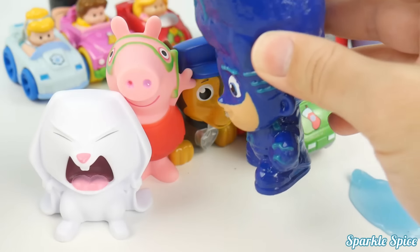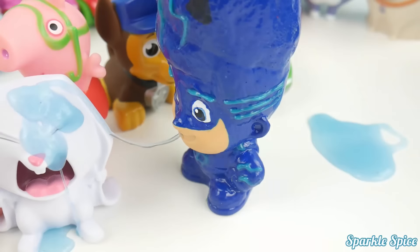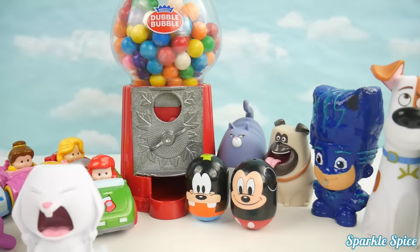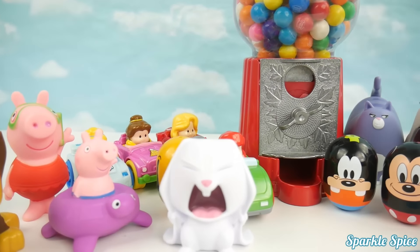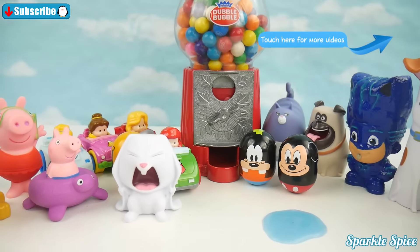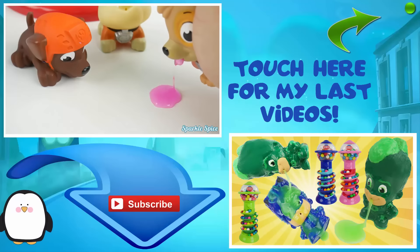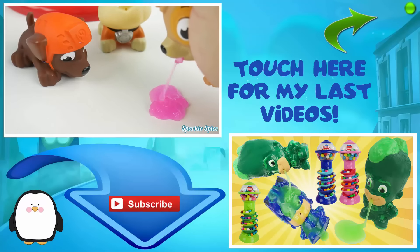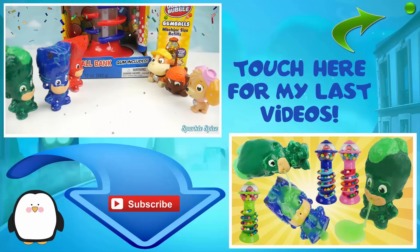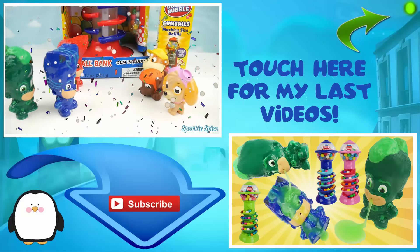Coin number two — this is a purple one, that's going to go to Chloe. Now coin number three — ooh, it's pink, that means Belle gets it. Our fourth coin — and it's orange. Looks like we've got a tie again: two for our Disney Princesses and two for Secret Life of Pets. Our fifth coin will decide who the winner is. It's green — green goes to Ariel. Now let's count up our gumballs. The Princesses have one, two, three gumballs. Secret Life of Pets has one, two gumballs. We finally have a new winner — the Disney Princesses!